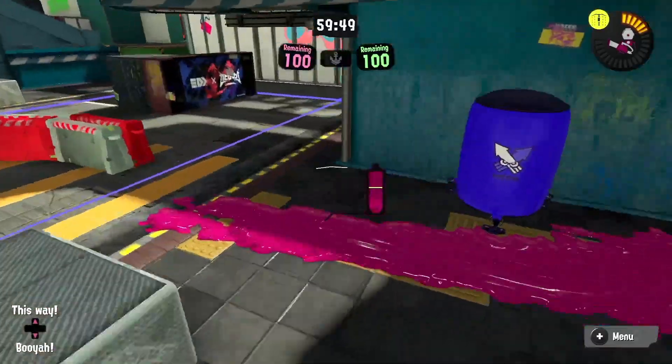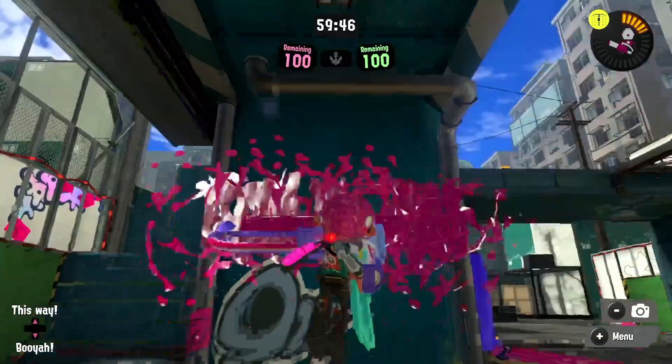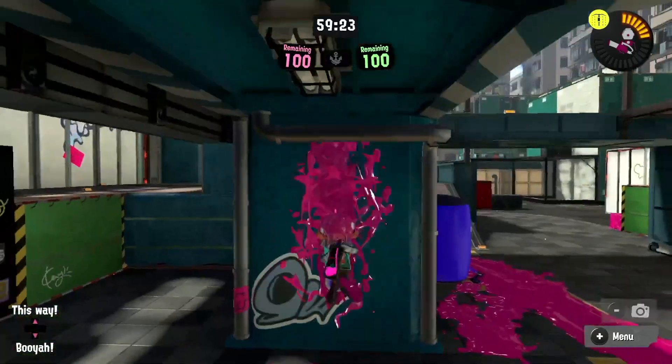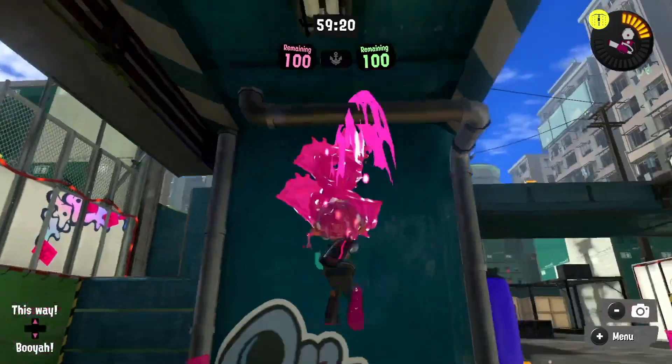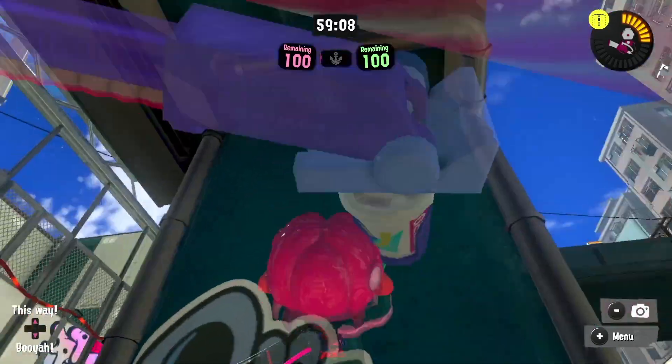The glitch is when the Big Swig Roller uses a horizontal flick in a specific spot on Eeltail Alley, it lags the whole game. It doesn't work with a vertical flick, only horizontal, and you have to aim it relatively high. I have no idea how this was found, but anyone can use it in any mode with this map.